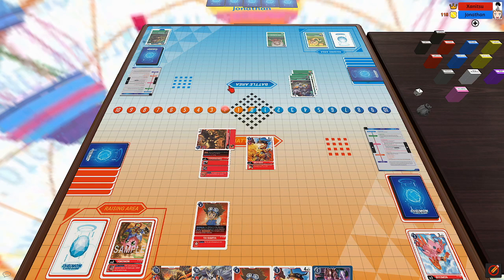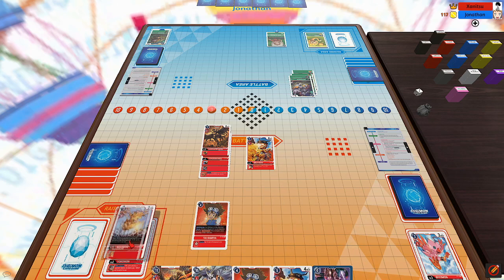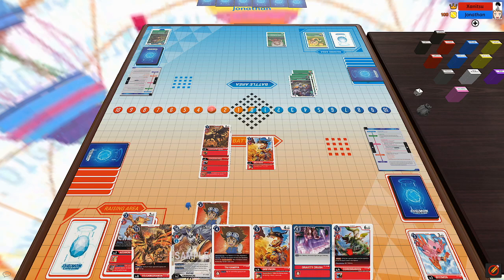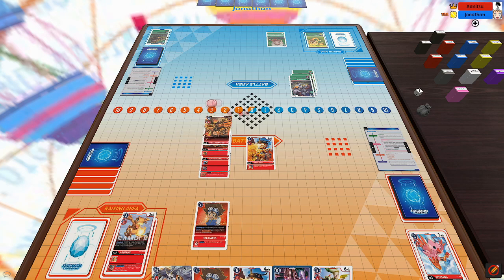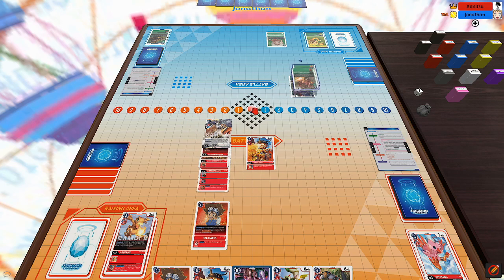I start my turn by drawing, Digivolving my Digitama into Aguamon drawing a card, Digivolving into Volcanadramon, and then Digivolving Volcanadramon into Omnimon, getting rid of his Okuamon, and passing the turn over to my opponent.